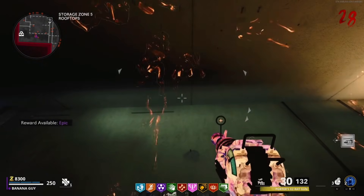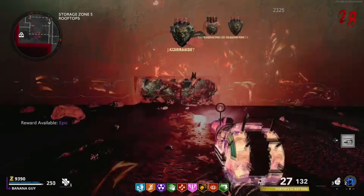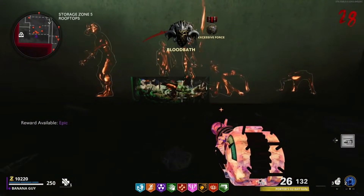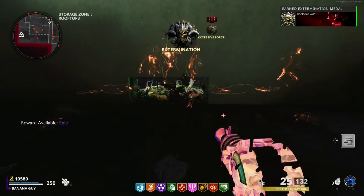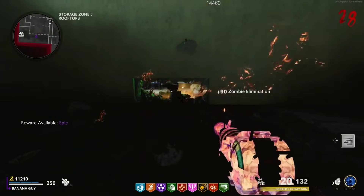I recommend having a weapon with the shadow blast ammo mod or the ray gun wonder weapon, because these zombies will all pile up and you can't really see them. They can only come from the area below the zombie spawn point. Just keep shooting zombies from this area and you can easily go through rounds using this glitch.